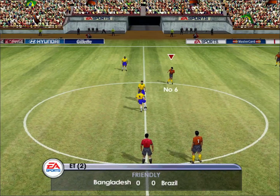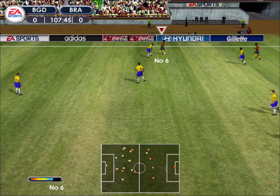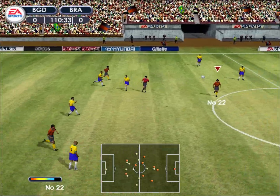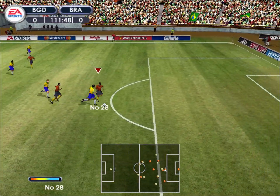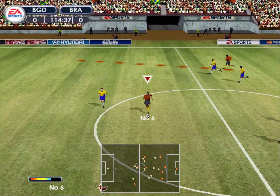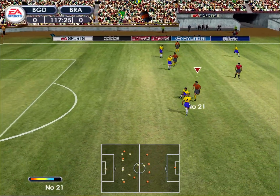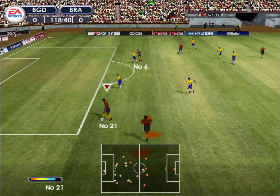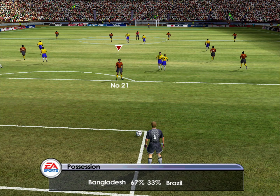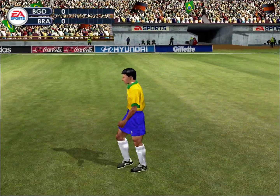The referee gets the second half of extra time going. Knocks the ball away with the sliding tackle. Loose ball picked up at the back — loses it. Passed forward. A shootout seems inevitable at the moment, I have to say. Passed to shoot — no, it's wide. The crowd was sure he was going to score. He's missed the target with every shot. Back out by the keeper. The golden goal remained elusive and we go forward to a penalty shootout.